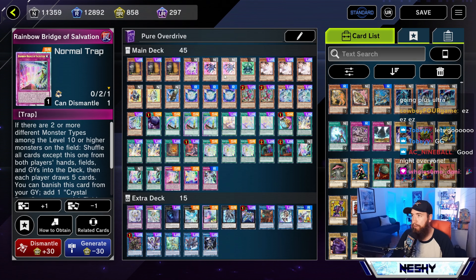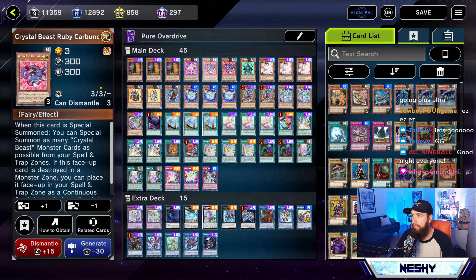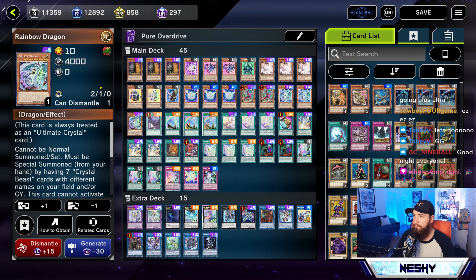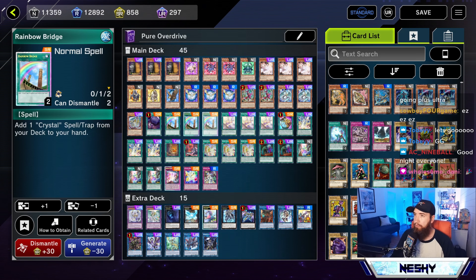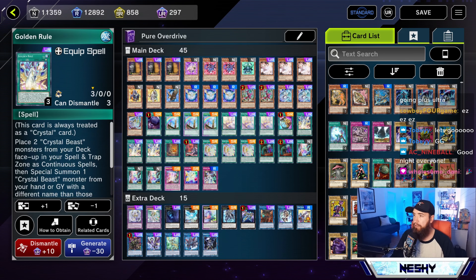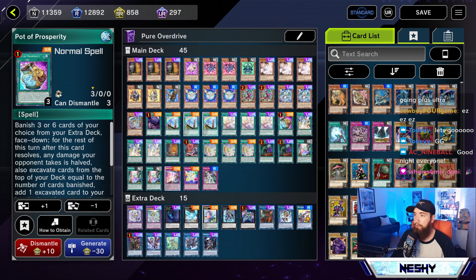The ratios are pretty standard for an Overdrive deck. Double Ruby is nice for Golden Rule enabling. Triple Pegasus is mandatory. The Double Zenith is nice — if one gets Ashed, you can search Rainbow Dragon on the follow-up, and it's also just an awesome beater. Being able to summon two Zeniths back that are banished for Overdrive's effect is just insane. And we have the one goods: three Rainbow Bridge, three Crystal Bond, one Prosperity, triple Golden Rule. Prosperity — you're only banishing three, by the way, because you do need the materials in your extra deck.